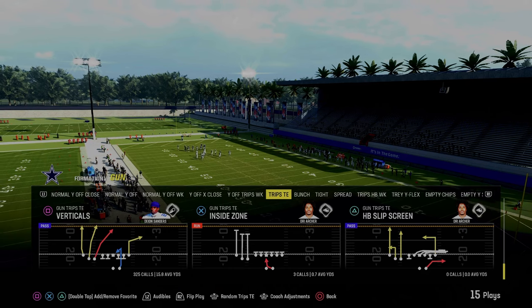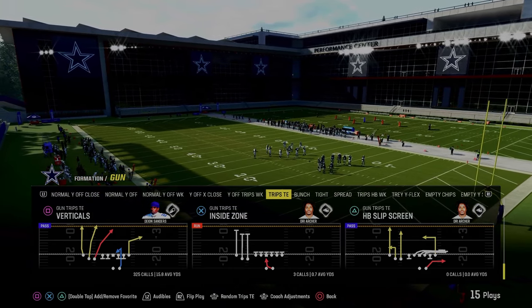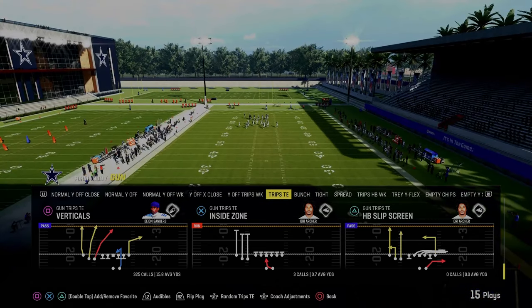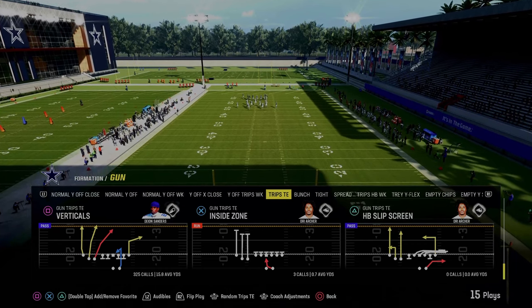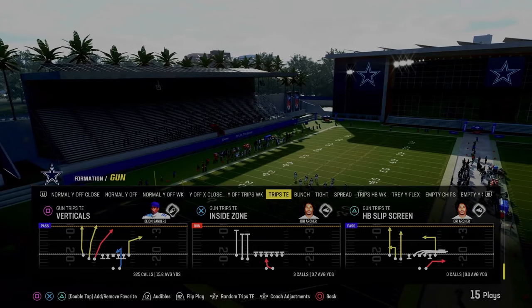The last play we're going to go over is the play Verticals on a Trip Side In. You can find this in pretty much any trip side in — very effective. The main thing you're looking for is the routes on the left. If you have a tight end apprentice, you can put the tight end apprentice corner up there as well. This play is absolutely incredible and so, so effective.